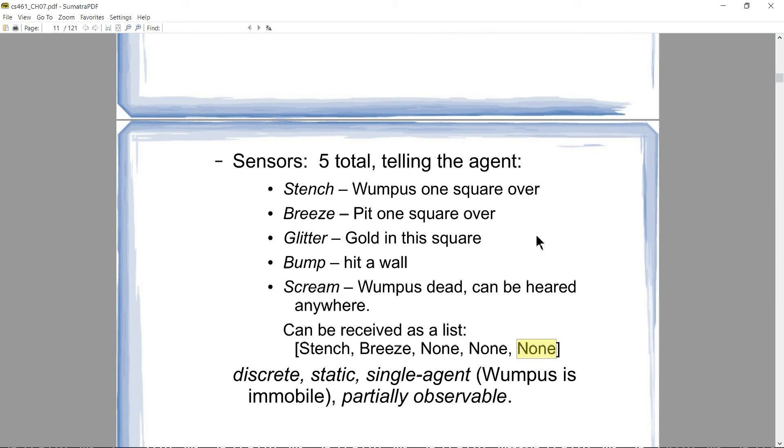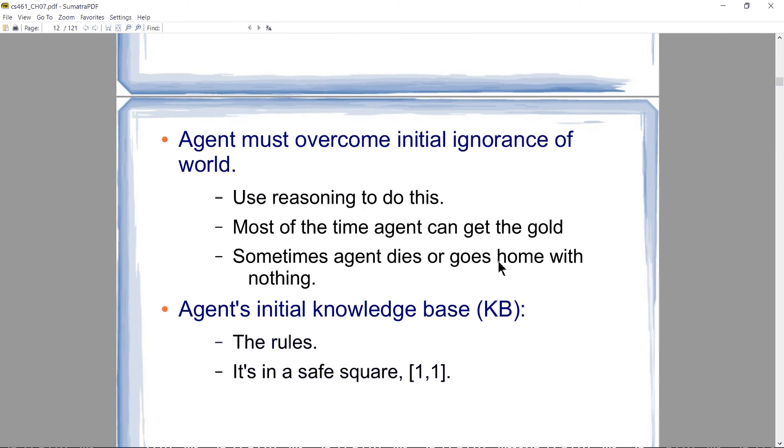This describes an environment that is discrete and static. It's a single-agent environment — even though the Wumpus will eat you if you walk into its square, it doesn't move; it's essentially a hazard square. The environment is partially observable because you might detect a stench but not know exactly which square the Wumpus is in. The agent has to overcome initial ignorance of the world and use reasoning and logic to figure out where things are.